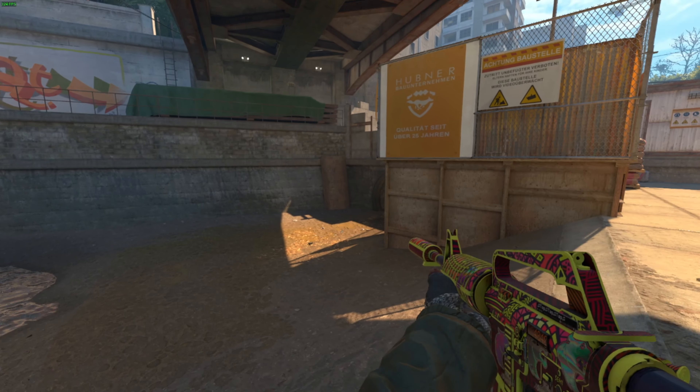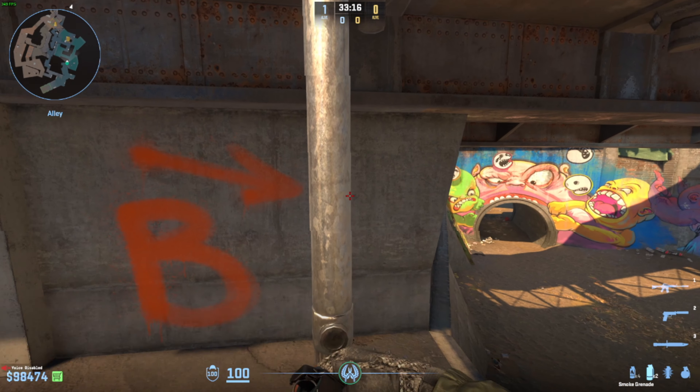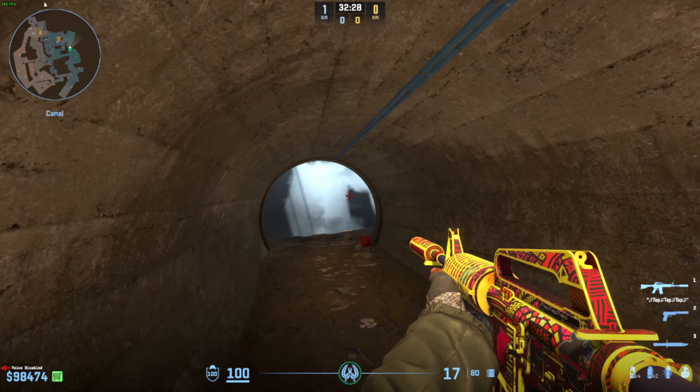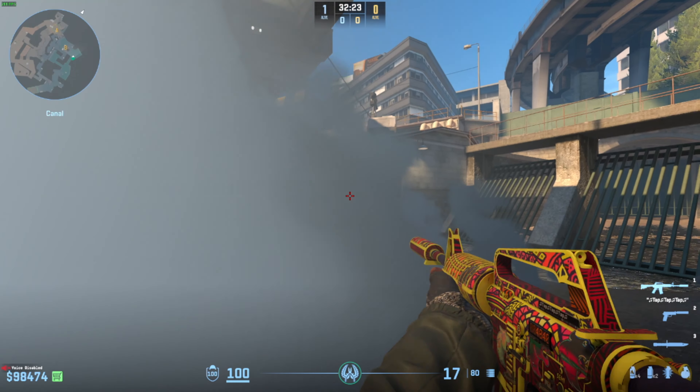This lurk smoke is annoying as hell for CTs on B overpass. Check out this easy lineup for the smoke — just left click throw. It provides pretty good lurk potential to catch defenders off guard while sneaking around it.